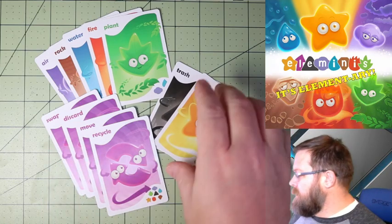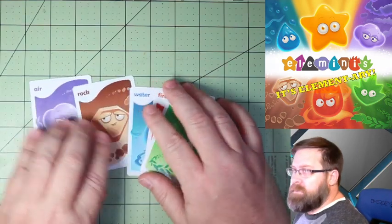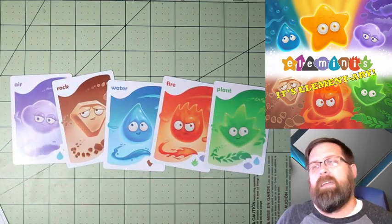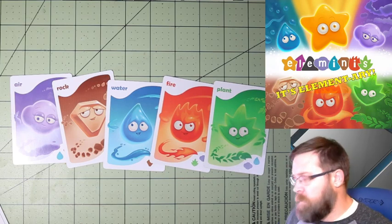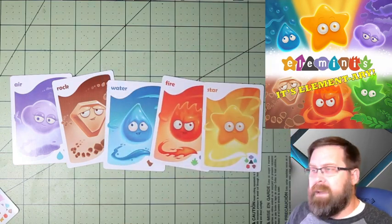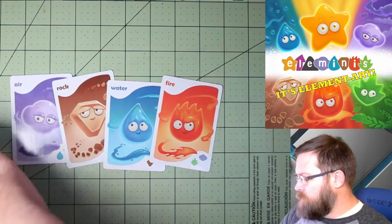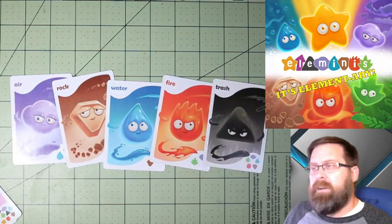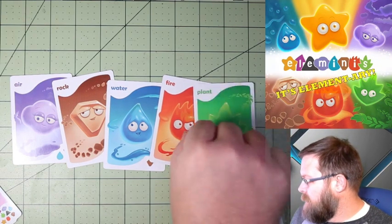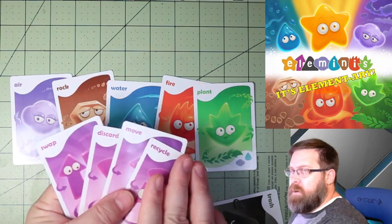The objective of the game is to get a complete set of all 5 elements. It doesn't have to be acquired in any particular order, but in order to win the game, you need to have all of the elements on the table. Alternatively, you may have a star to take the place of any element that you don't have. Because you can only have 5 cards in front of you, that is where our action cards are going to come in.